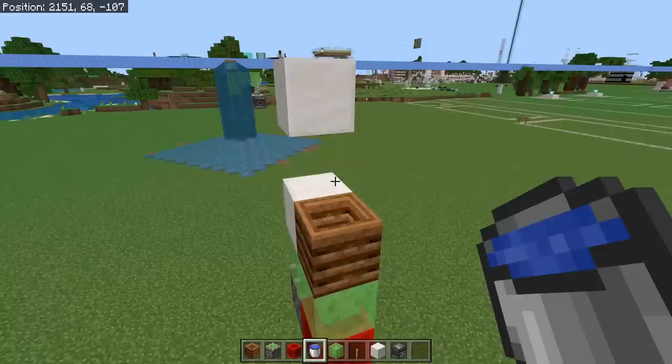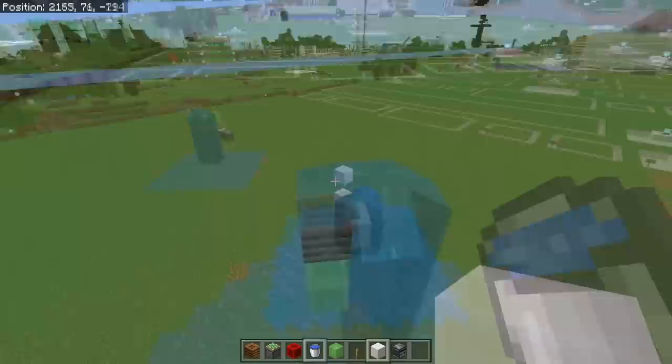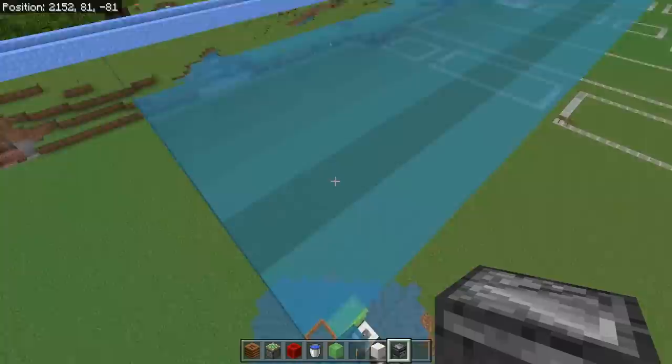This is easier to do in creative than survival, but if you really spam down the water sources, eventually you'll get one that is glitched — ghost water — and you just need to place it inside of that composter. Very strange indeed. This was found by Reddit user YouMexicanDream, and it is a pretty fun one. Basically it just has a ghost water block right here that's not actually there, it just appears to be there by the client, and then the waterlogged composter is getting pushed into that, and that's just completely breaking Bedrock Edition.